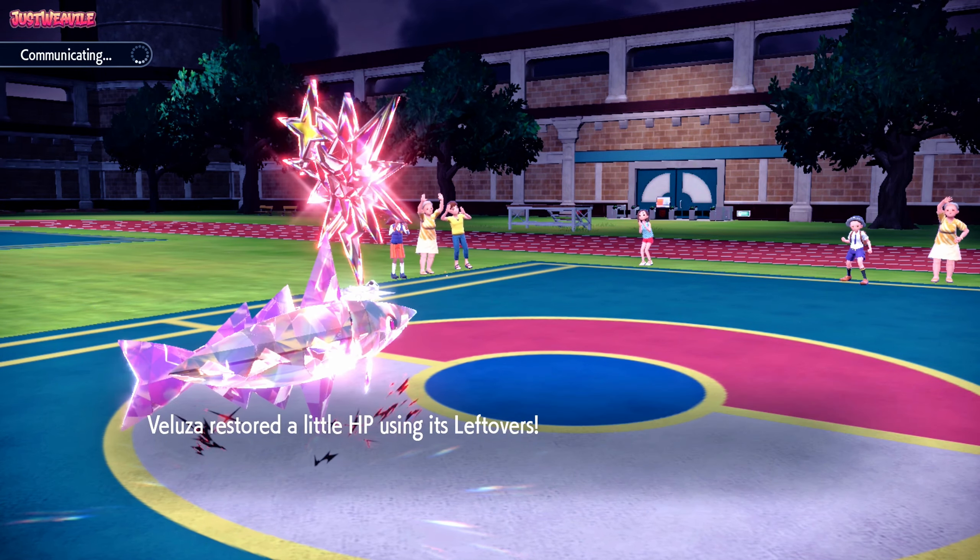We saw the Life Orb earlier. Oh wait — the Rotom is still around! This is good, because it can't burn us due to Thermal Exchange. Baxcalibur is safe from burn, and Baxcalibur resists both of Rotom's STAB moves. We can go for a Dragon Dance and win this one — I'm sure we can.